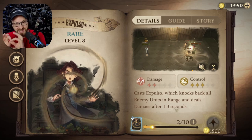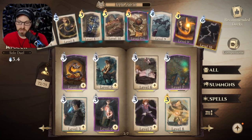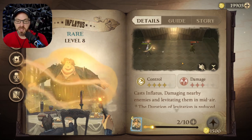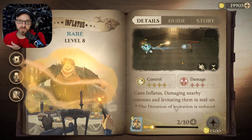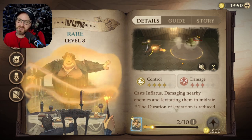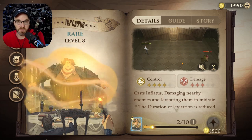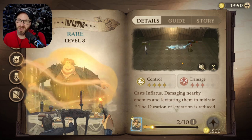Expulso is probably the best option overall for instantly getting out of Orb of Water. Another spell with a similar effect is Inflatis. Inflatis costs one more MP, does more damage, and controls them a bit longer with levitation, but its range is only 20 versus Expulso's 28 — and it feels like a much bigger difference in practice. In duos, I do prefer Inflatis sometimes, as you can catch people stationary, and it's great for knocking someone out of a revive.